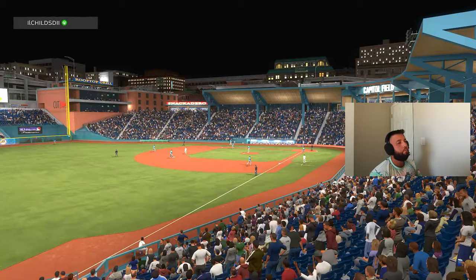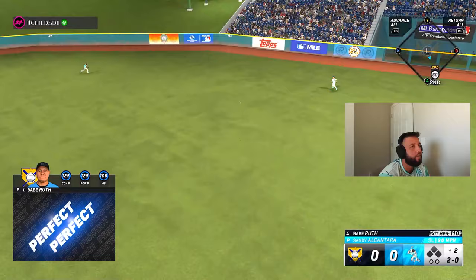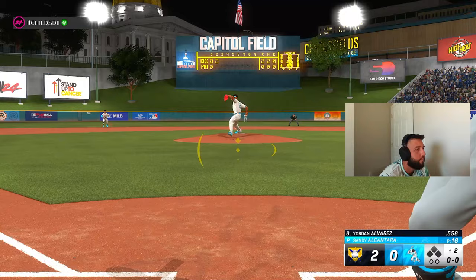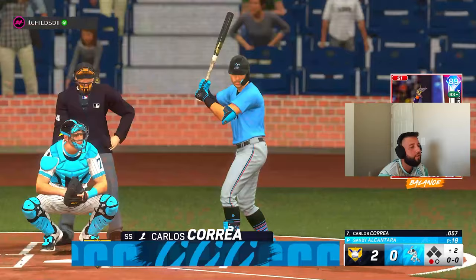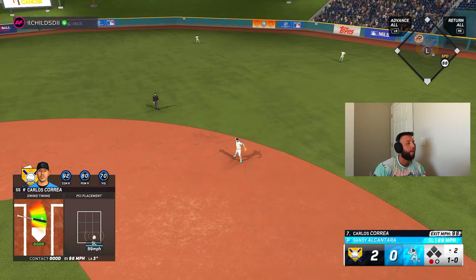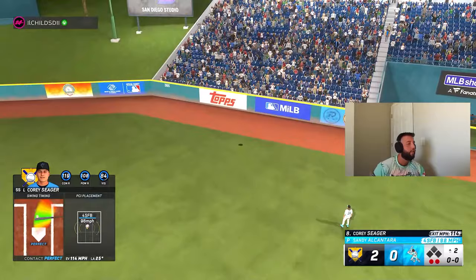Babe Ruth leading off. Good swing, let's go! Abreu — great swing, two-nothing. Unfortunately we got a little on top of it, line drive right at the first baseman — 105 off the bat, can't be mad at it. Another good swing right at somebody — all hard outs. Then an absolute bomb — three-nothing!